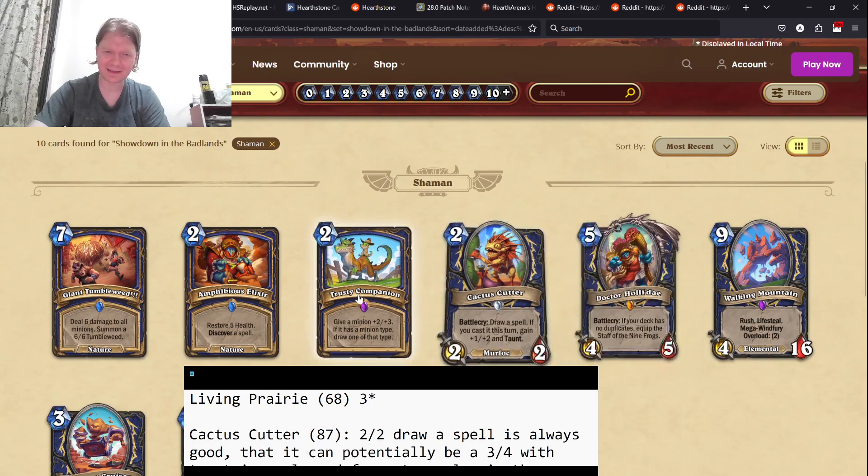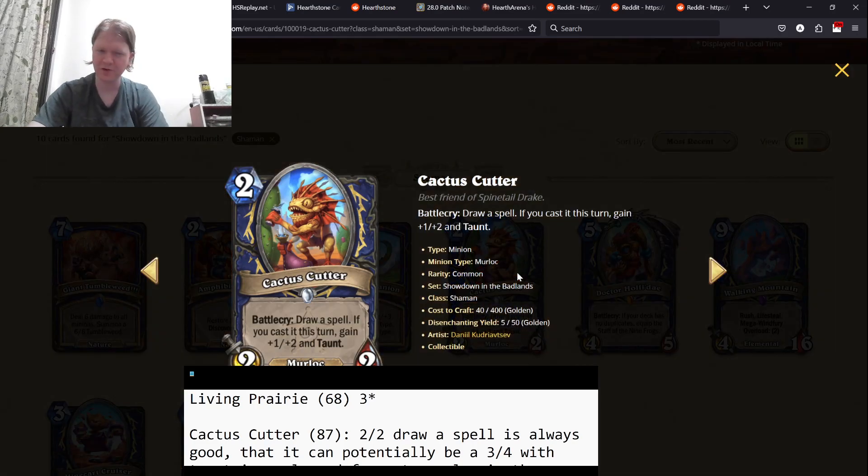Cactus Cutter — let's get the bad stuff out of the way. Two mana, 2/2, draw a spell. If you cast a spell this turn, gain plus one, plus two, and taunt. So two mana 2/2 draw a card is good. You play it, you get a 3/4 taunt. That's good, and that's a late game situation. Overall, very good card. Four-star card. That's basically what a two-mana 2/2 draw a spell is.